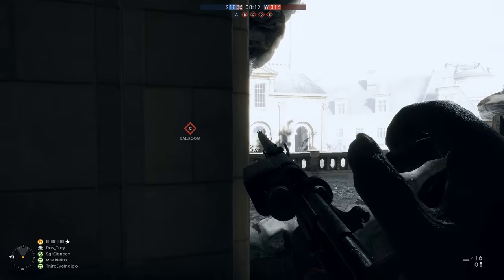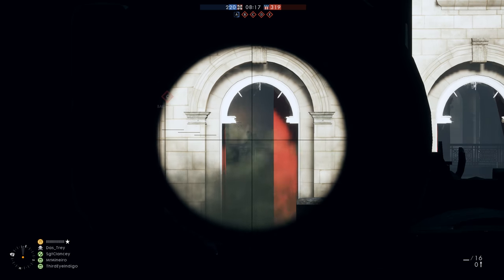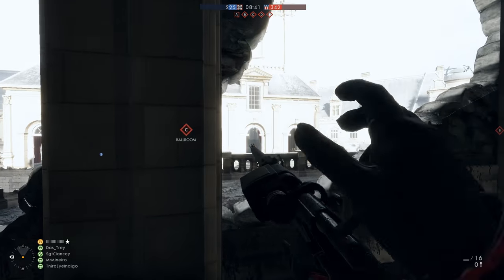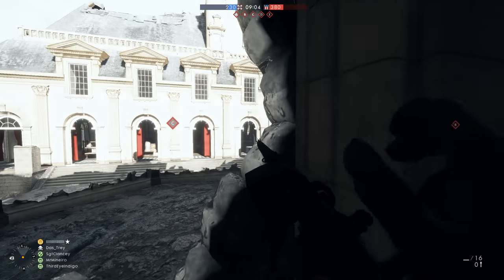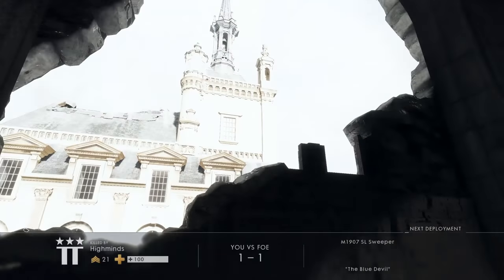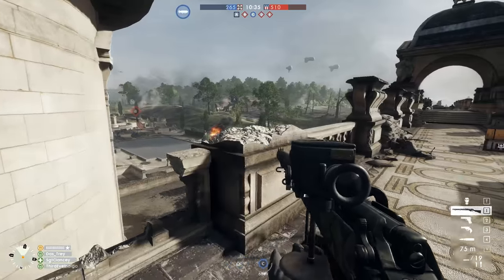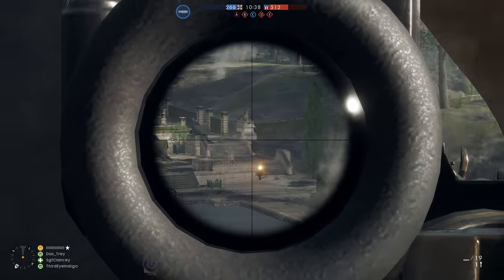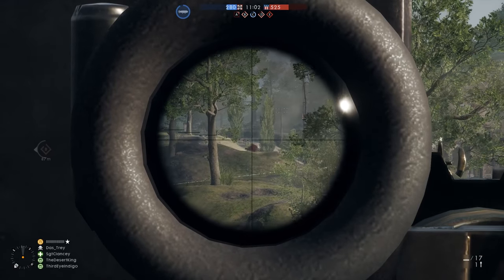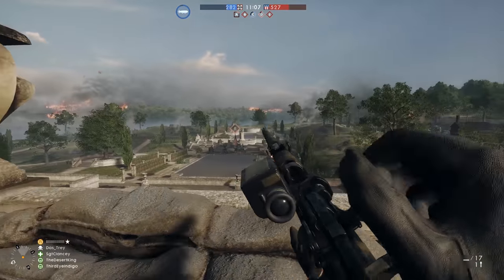There are a few things to remember about scope glint, which is important for hardcore mode especially if you want to avoid it. If it's foggy or raining out, you should not be getting any sort of scope glint whatsoever off your magnified optics. And if you're using some of the Marksman optics, like the one I have here, those don't produce any scope glint. It's only if you start using the sniper variant scopes that you'll get scope glint. Those scopes do help you be more precise at further ranges, but if you want to avoid scope glint — which will give away your position to snipers, infantry, tanks, airplanes, basically anything — using the Marksman optics is a good way to conceal yourself.